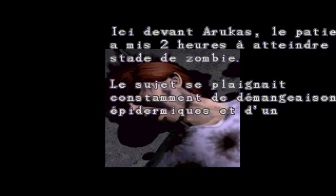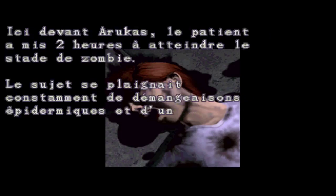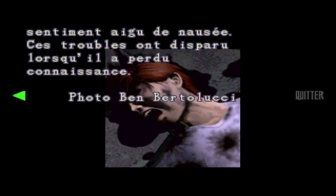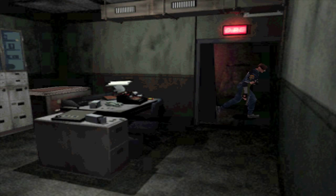Un cadavre sur une autre photo. Ensuite une photo de Ben Bertolucci, le journaliste qui s'est enfermé lui-même dans la cellule parce qu'il a peur de se faire buter. Il en sait trop. Et enfin la fameuse recrue : c'est Rebecca. Certains disent que c'est un garçon, mais elle a pas beaucoup de poitrine, et dans la cinématique elle avait un ruban rouge. Elle est assez jeune, 18 ou 20 ans.